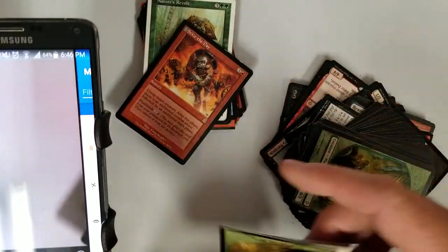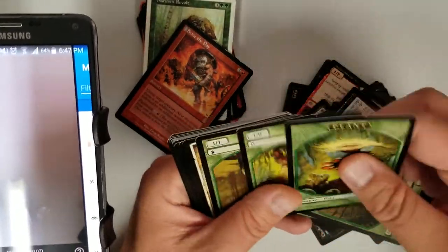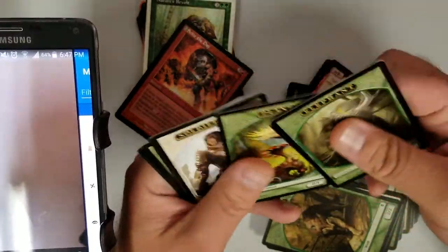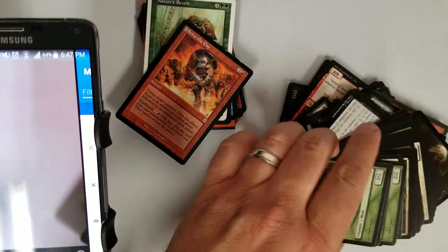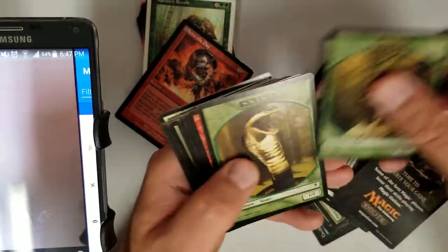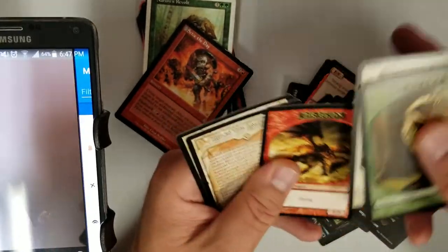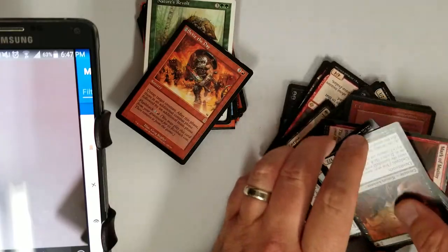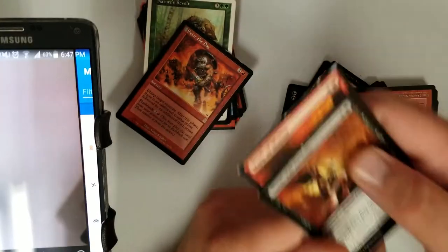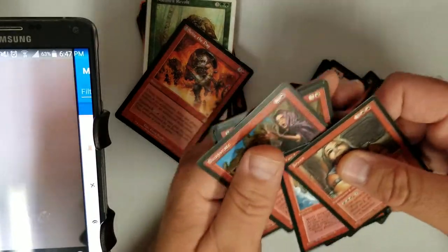A bunch of tokens right there. Next video I will be fixing something — I have no idea how or what. We've got a whole mess of tokens here and these tip cards. We'll go through tokens and tip cards to get to the good stuff. My favorite Iconic Masters commons — oh no, the mannequin. Well, they're back. Maybe this is part of that same collection thrown all into the same box.